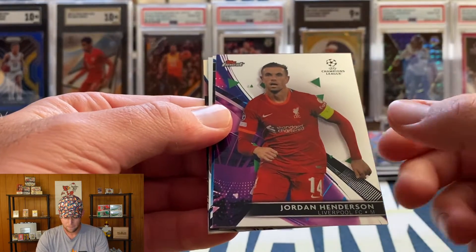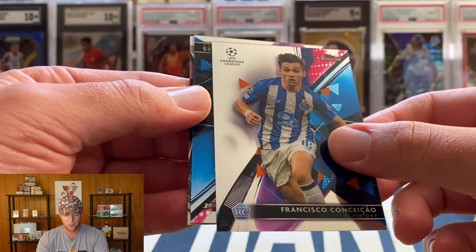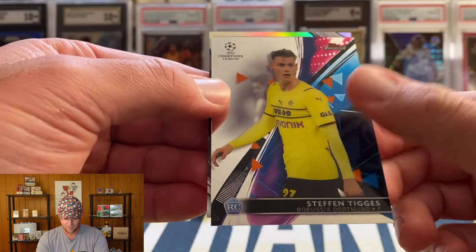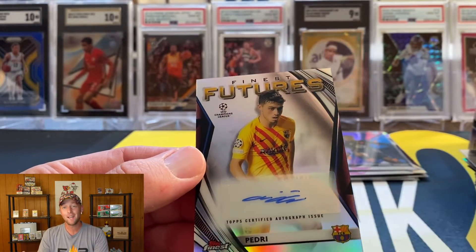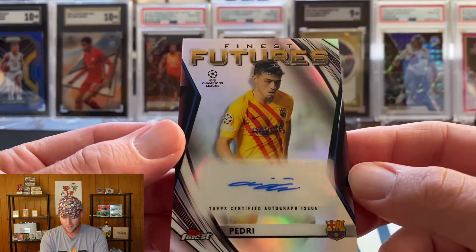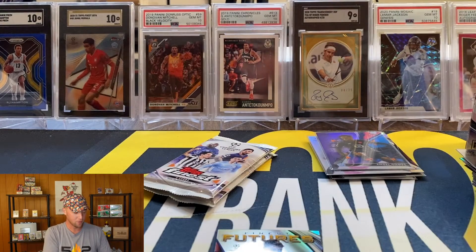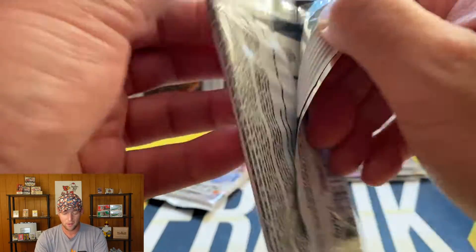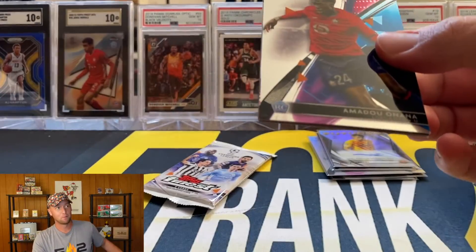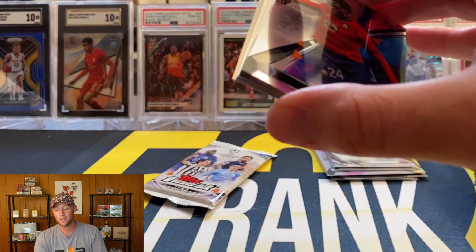Pedri, Jordan Henderson. Francisco Conça — hopefully I'm not butchering that too bad. Stefan Tigges, and Pedri again. Finest Futures Pedri auto! That is a name I am familiar with — unfortunately this is not a Pedri rookie, but definitely a top name. For Barcelona this might be the biggest soccer auto I've ever pulled! Very, very excited about that. I have not had great luck with soccer autos — I was pretty bummed they didn't do Topps Chrome retail this year because I had a ton of fun ripping that last year.